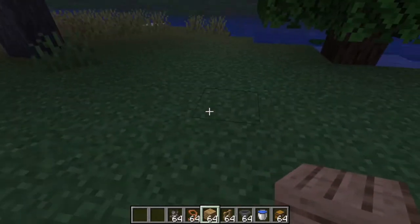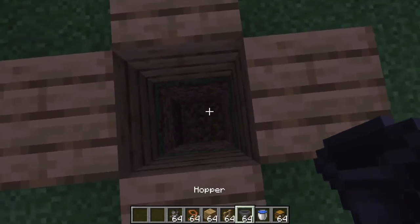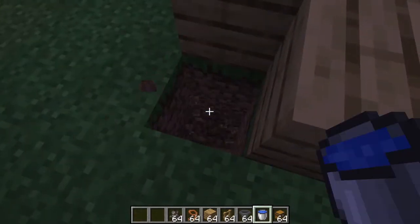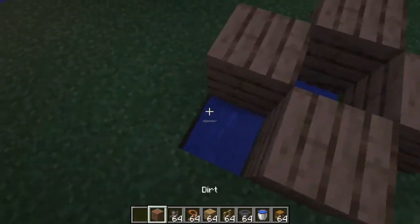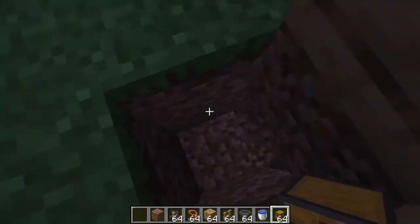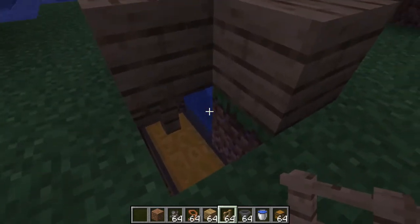I'm gonna go find a spot — over here seems perfect. First of all you want to build four blocks like this and then take down two blocks. Place a hopper facing into that block, water right here. Dig out right there so I can put the chests like that.